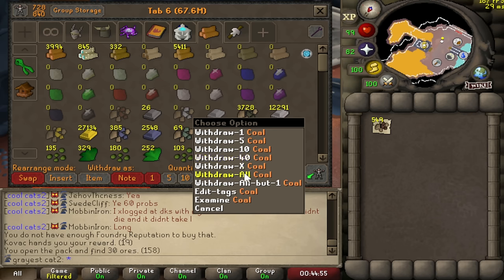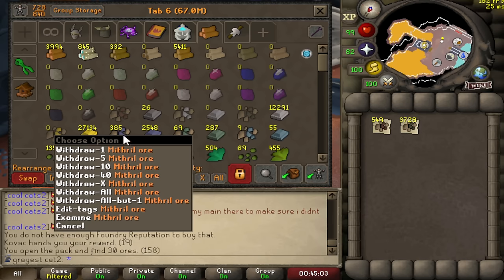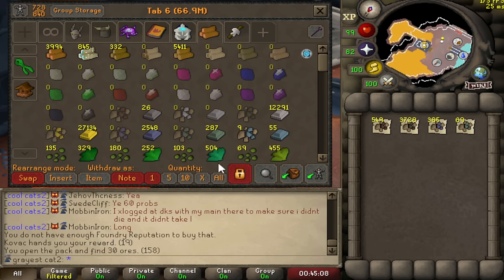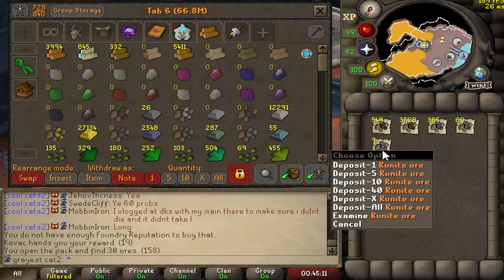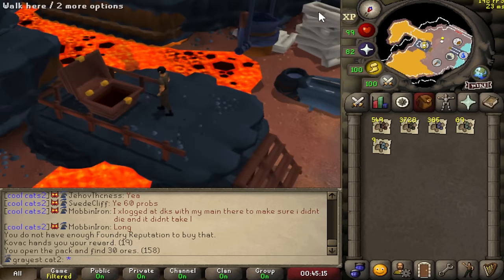549 iron ore, a bunch of coal — they did say it would be very heavy on coal, and they were quite right about that. 3,728 coal, 385 mithril ore, 69 adamant ore, and only 9 runite ore. That is really bad. 9 runite ore — that's just awful.